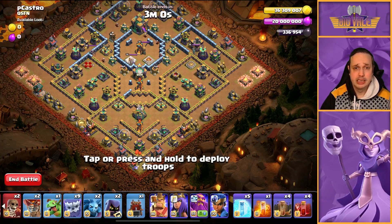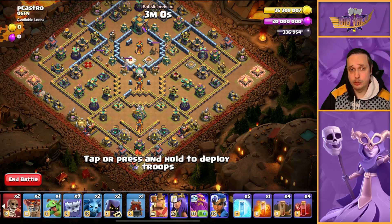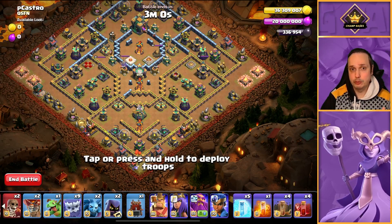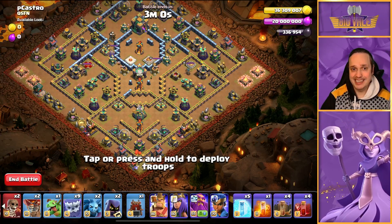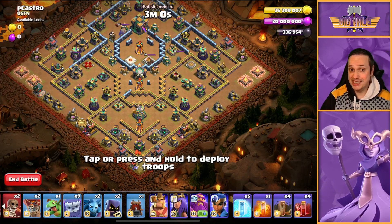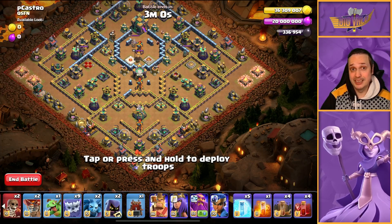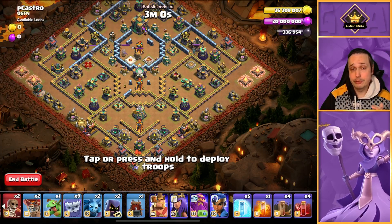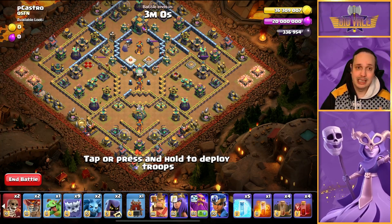You basically use your Freezes to protect your heroes and whatever troops you've got left working through. Use your Quakes appropriately — if you need to open up the Single Inferno compartment, do it. If you can spare some to damage the Town Hall, that's good too. Town Hall takedown is kind of important. So guys, without further ado, let's get into it.